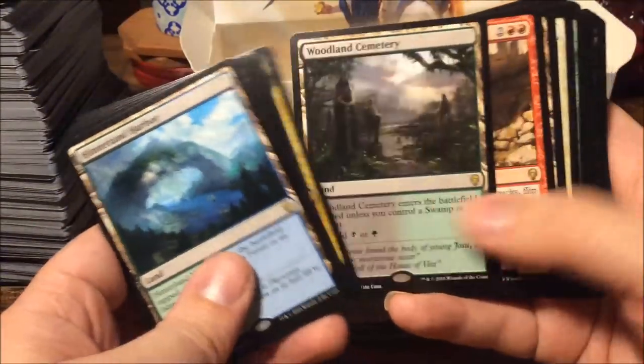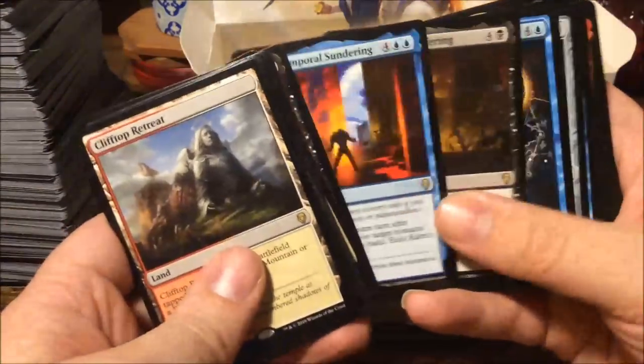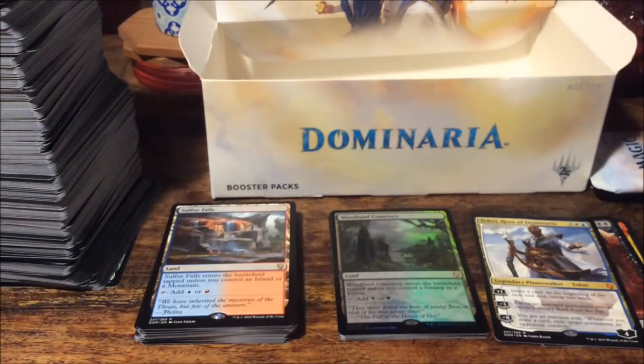Two foil rares, one of which is pretty good. All of those check lands — let me put them all together. Gilded Lotus as well. So many great cards — five of them! Beautiful. Thank you all for watching — I'll open up one more thing from Dominaria, the bundle, but that's not out yet. We'll see that later. Thank you all for watching, see you all later, bye bye!